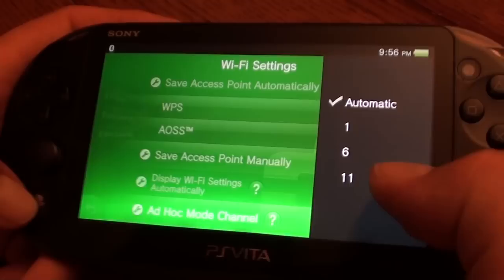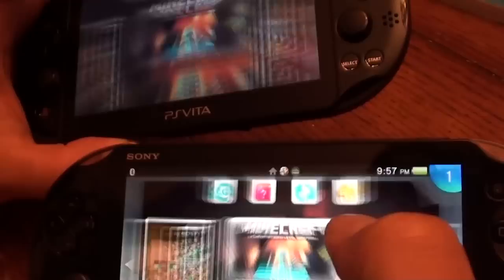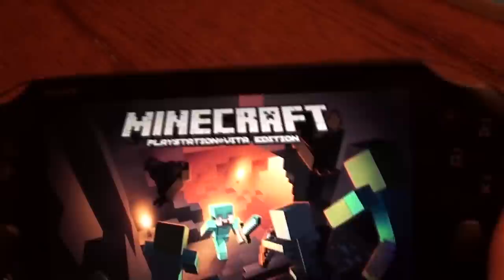With that done, go ahead and go to the game. Start the game on both consoles. Then you can just choose one — either one — and you're going to set the ad hoc mode on the very first screen that shows up.